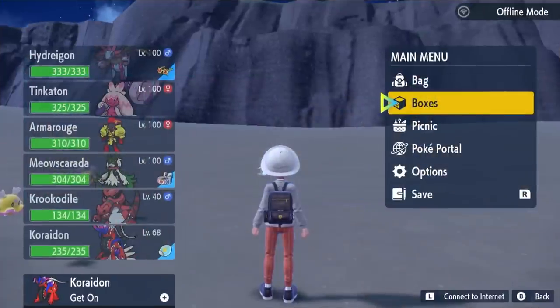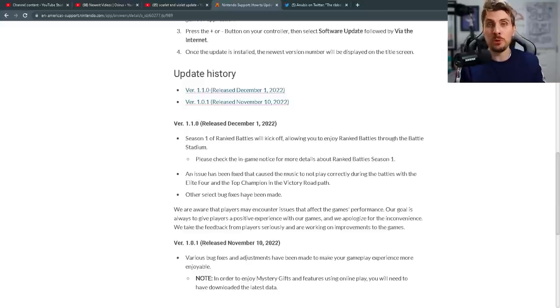As soon as you remove the duplicated ride legendary from your game, you'll no longer be able to do this method at all. You are still going to have access to the picnic glitch, where you can duplicate items by placing the picnic basket over a sparkling item — that is still in the game as well.